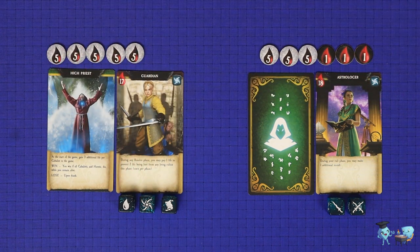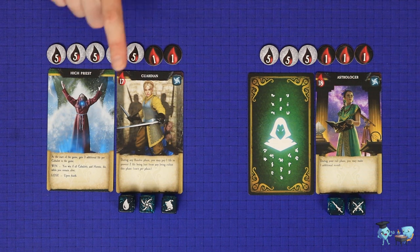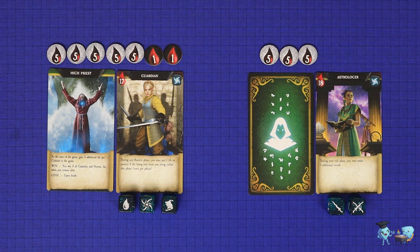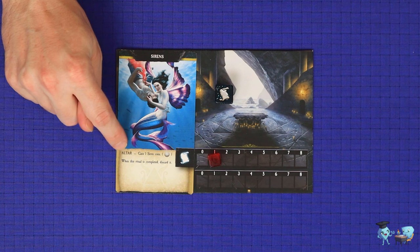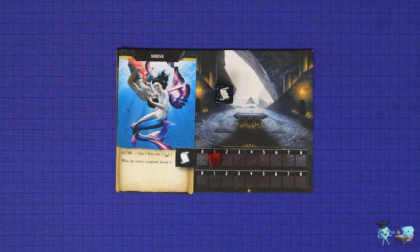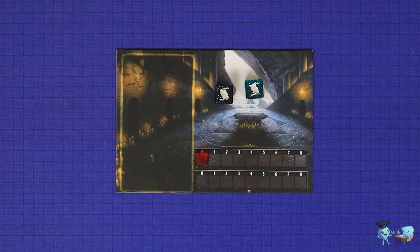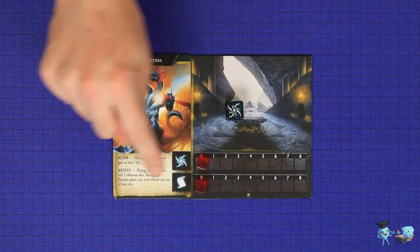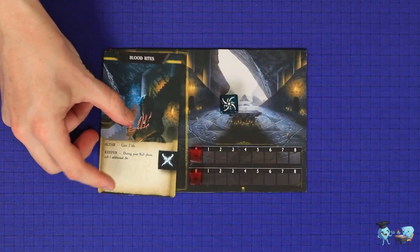Finally comes the resolve phase, in which each die face is resolved. For each blood icon, or each icon matching that character's power icon, the character gains one life — life can be gained above the starting value. For each single or double dagger assigned to a cultist, that cultist loses one or two lives respectively. Other icons have no effect on cultists unless they have a special power. For each matching symbol on a ritual, reduce the ritual marker by one and then gain the effect printed next to the word altar — here for example it would be to gain a siren coin. When all tracks on a ritual reach zero, either the card is discarded and replaced with the top card from the ritual deck, or if the ritual has a keeper effect, you take that card into your collection giving you a permanent ongoing bonus. Then refill the altar as usual.